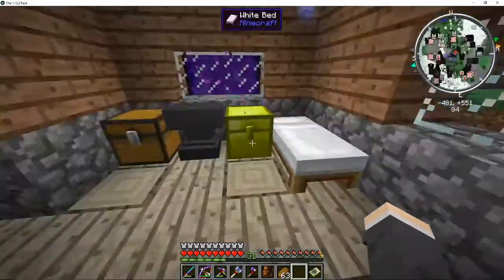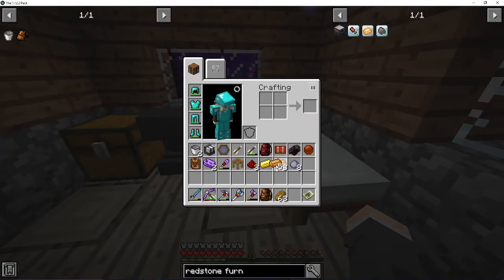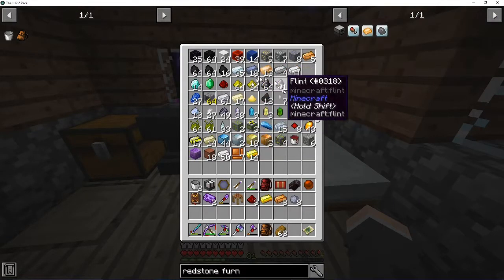Now I need more copper. I need about that much redstone. And then I'm going to need a bit more - that's bronze. One, two, three, four. Okay. And then... where did I put that? Okay, there it is. And then I'm going to need more tin.